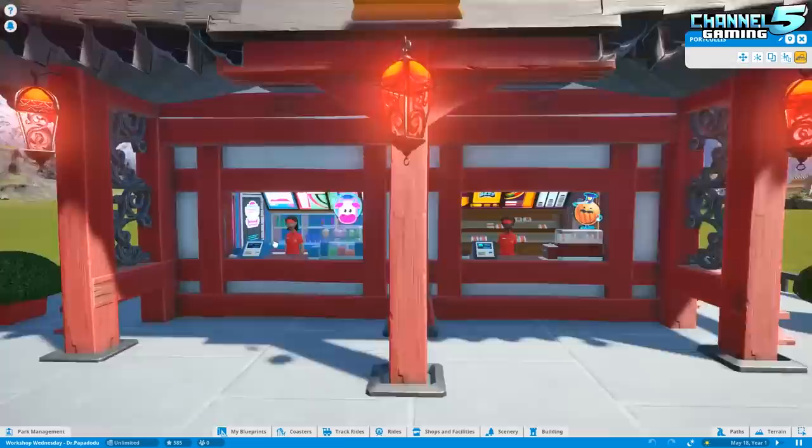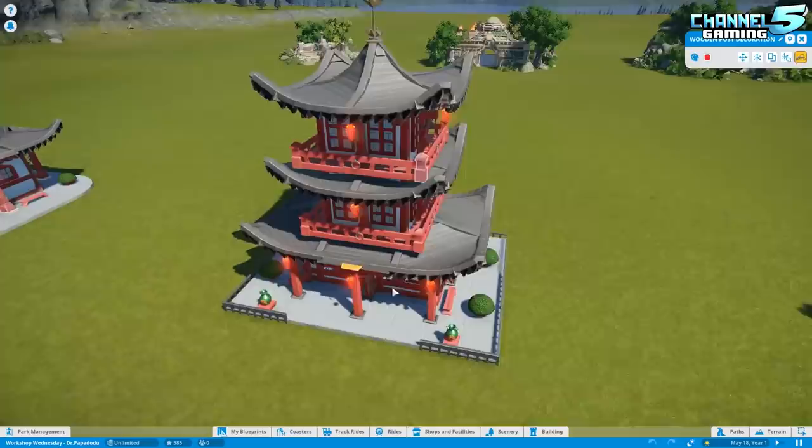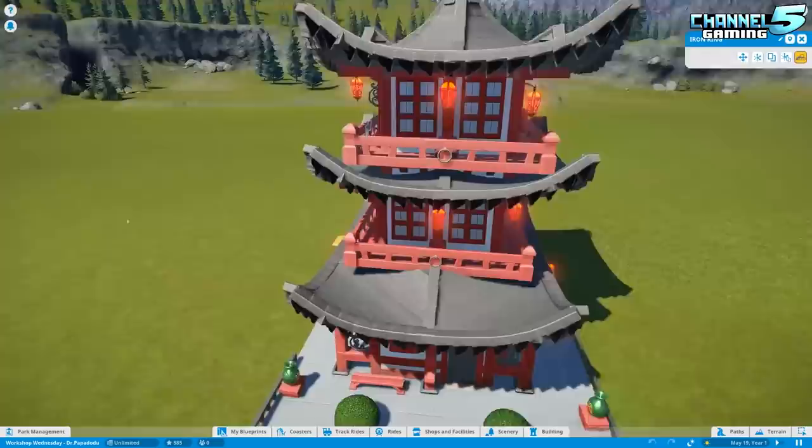So we got the Cow's Milk Shop — milkshakes and burgers. Love it. Very cool. So if you want to get some ideas from this, I definitely say come check out Dr. Papa's workshop because the way he uses items is so inventive. It's very creative. He must have studied the pieces for a very long time because some of the things I see him using I would have never thought of.